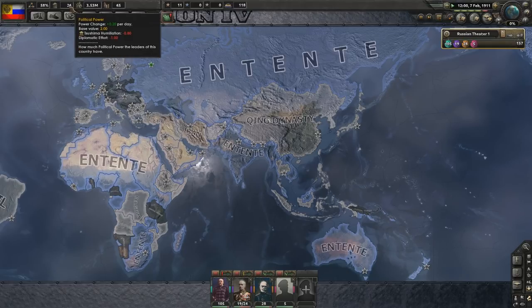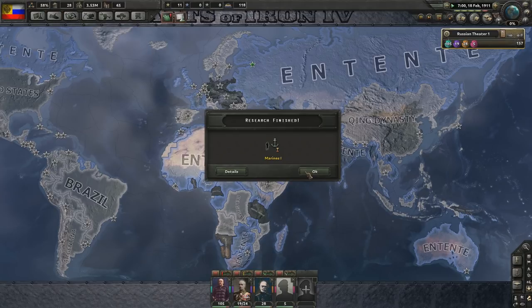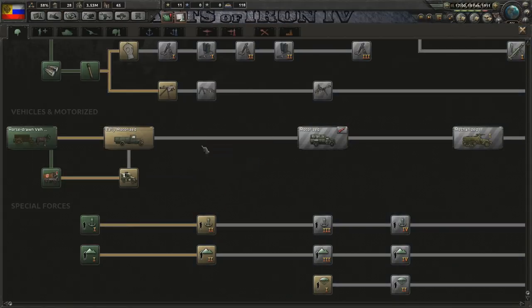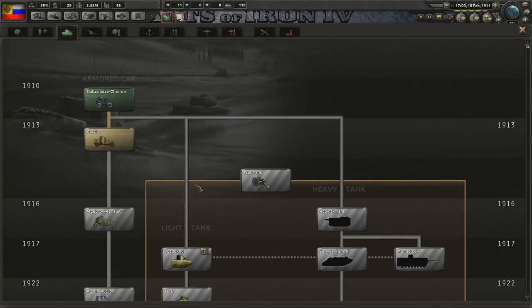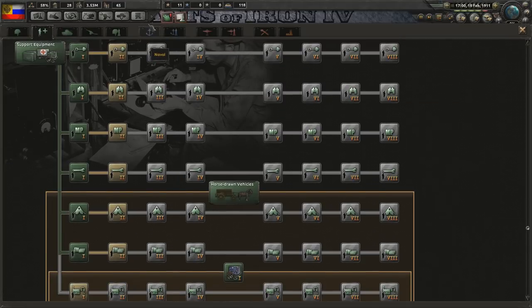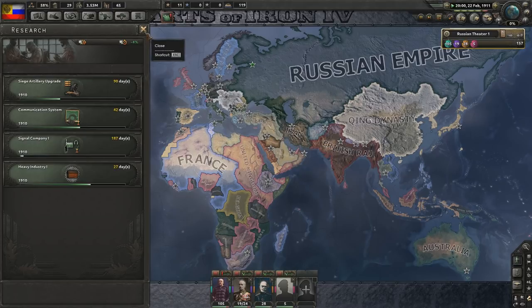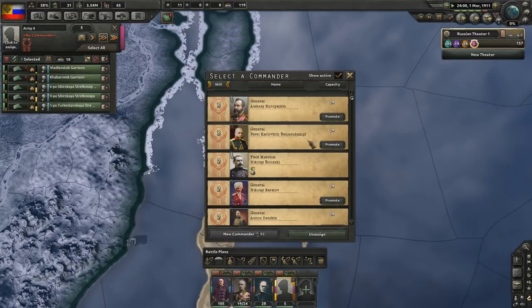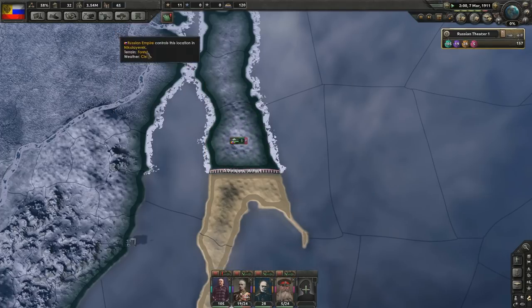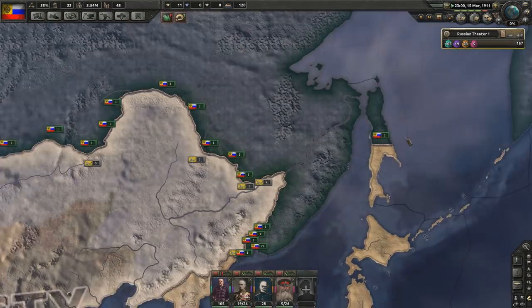We are in the Entente. I might want to get rid of that at some point. Let's get some more political power, because at the minute we're only getting 0.20 a day. Our national unity is only 58%, which is kind of lame. We can't get anything there at all. Support battalions are pretty much up to date apart from signal companies - let's do signal companies. It's 1911 at the moment. We only really need a general defending against our Japanese neighbours - you can be assigned to the far east of the empire.